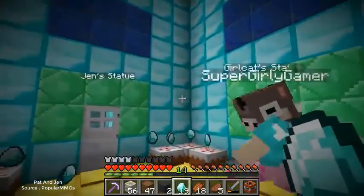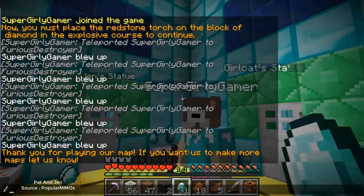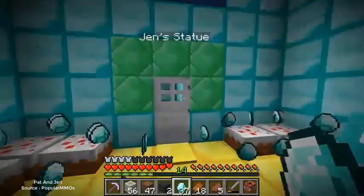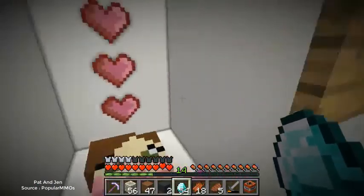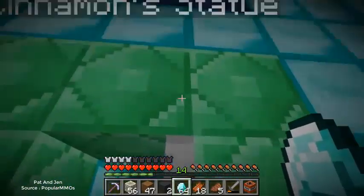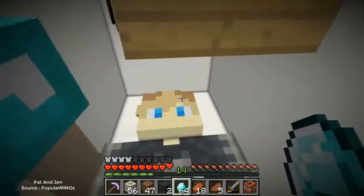It says: 'Thank you for playing our map. If you want us to make more maps, let us know.' That was amazing, thank you, so fun! We love you, thank you! What's in these rooms? It's Jen's statue! We can see them all. This was your statue right here. And here's one of the creators - look at his arm, Jen!